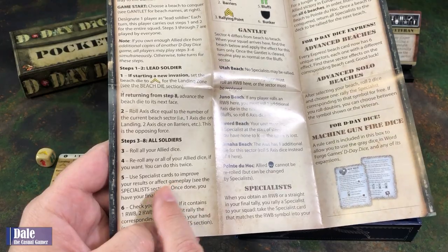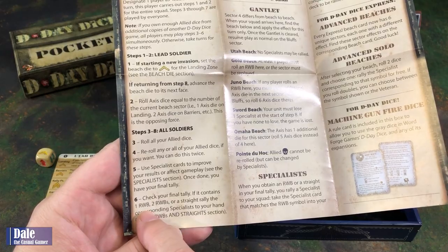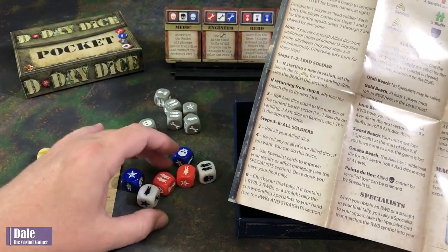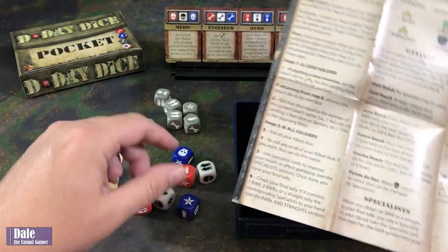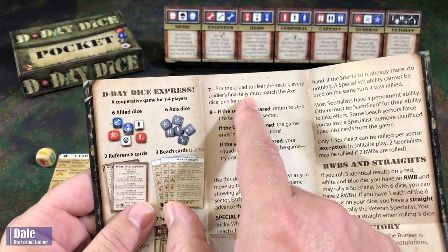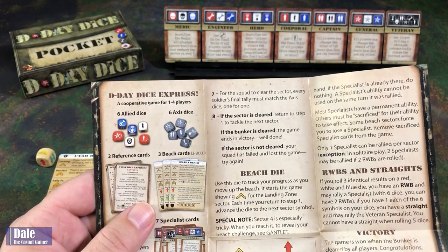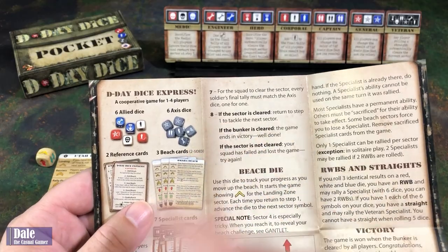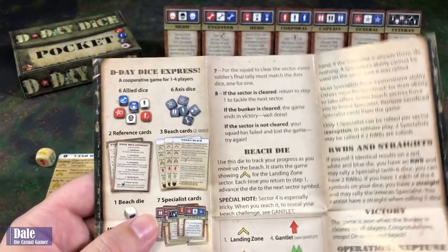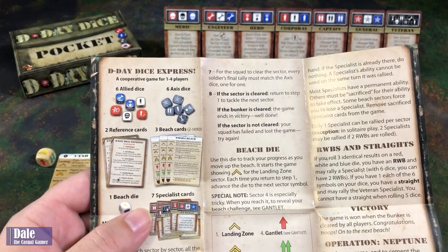We can use specialist cards to improve our results. Check our final tally — if it contains red, white, and blue, meaning the same symbol in those colors, we'll be able to get one of our specialist cards. Step seven, for the squad to clear, every soldier's final tally must match the Axis Dice one for one. If the sector is cleared, we go to the next sector. If the bunker is cleared, which is the final objective, we've won. If we don't clear the sector, our squad has failed and we've lost. Try again.